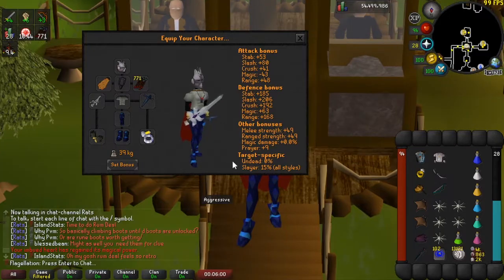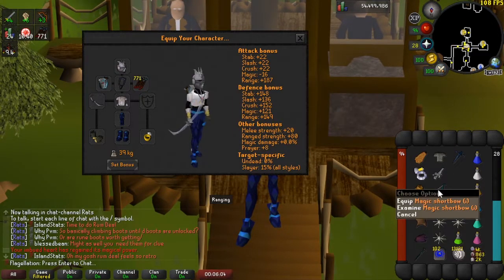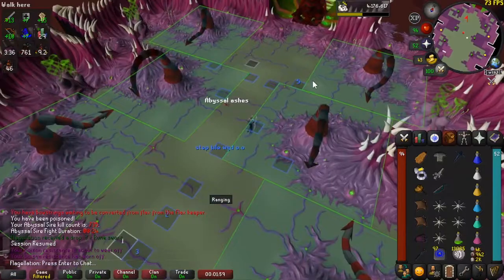What I've been going with is crystal bow, arc light, and a magic shortbow. The most important thing I'd say is the crystal bow. You can manage to do the kills with a dragon scimitar if you want to do Sire on a 60 attack build. The MSB is simply just to save a bit of money in the long run — you'll see where it's been used.